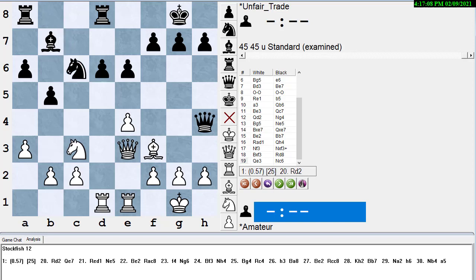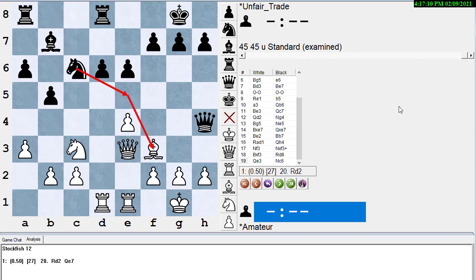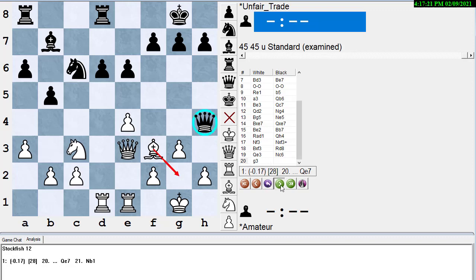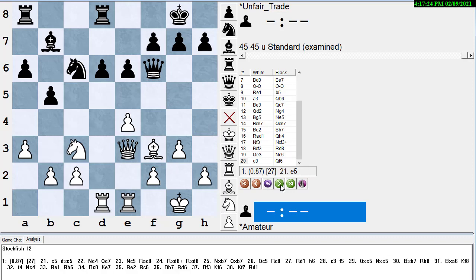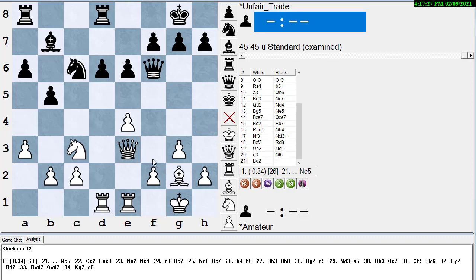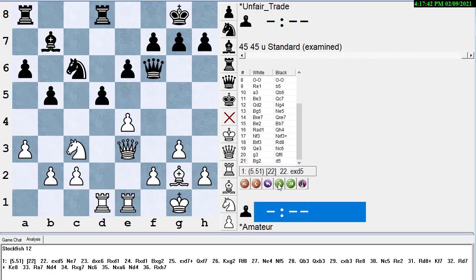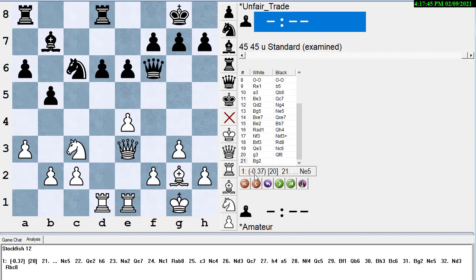White plays queen to e3 to get the queen out of the way so the rooks can attack the d6 pawn. Black decides it's time to develop the knight, ready to bring it back to e5 hitting the bishop again. White plays g3, driving the queen out of the way. Queen goes back to f6. White backs the bishop to g2 — this prevents the queen from having to sit watching the bishop, and frees up the f pawn so that if the knight ever goes to e5, white can play f4 and drive it out.